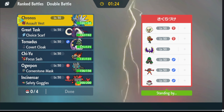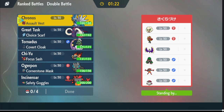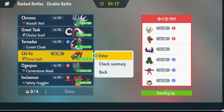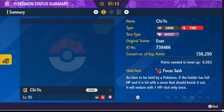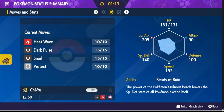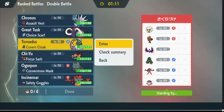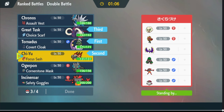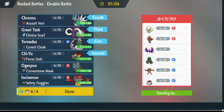Okay, we've got a Lunala. I might lead Tornadus and bring Great Tusk in the back, and bring Dialga in the back as well. Here's the problem with Great Tusk though — if Ruination catches it we are going dead last, and we're not bringing Incineroar, but we have Taunt so hopefully we can deal with that.